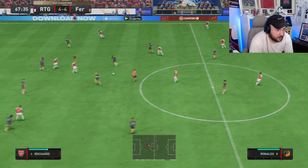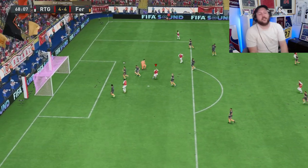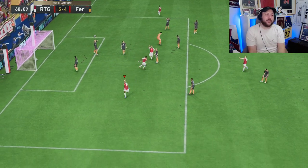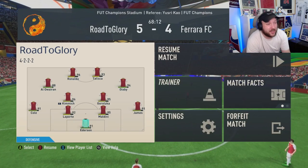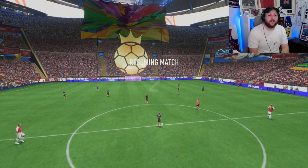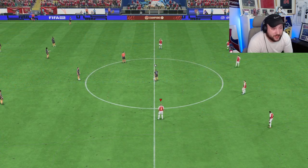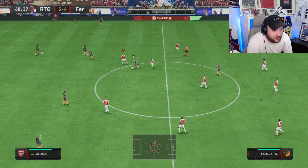Keeping that pressure on — got Talisca through. Bang. We've got the lead again. We're 5-4 ahead. Probably going to make some changes here. Talisca has been unbelievably good up front, carrying us through this game — whether he's getting the assist, getting the goals, or causing space. He's just got it all in his locker. In front of goal, he really does not miss.